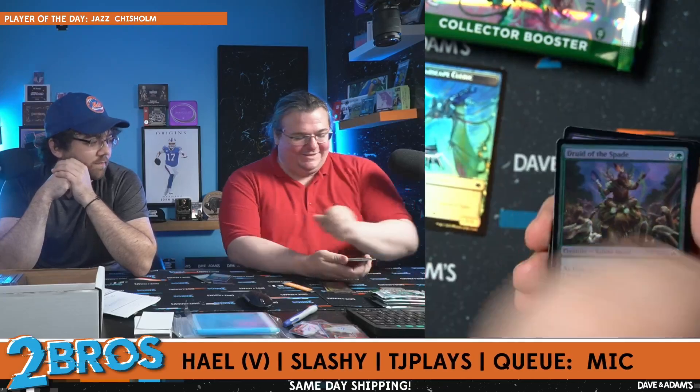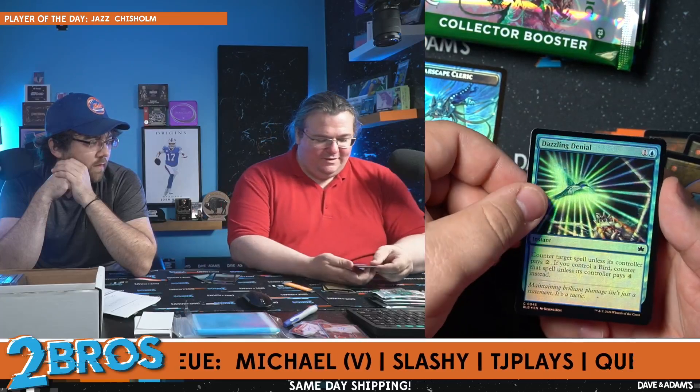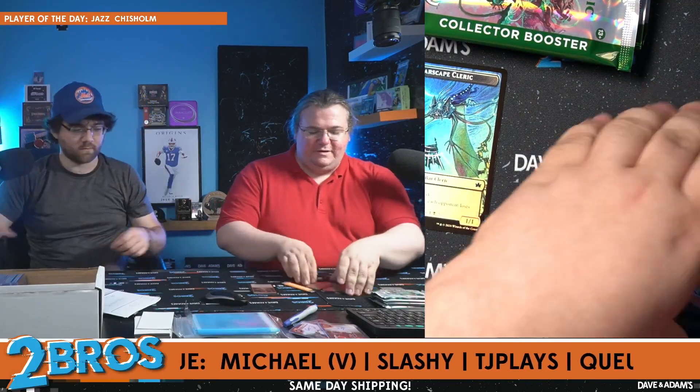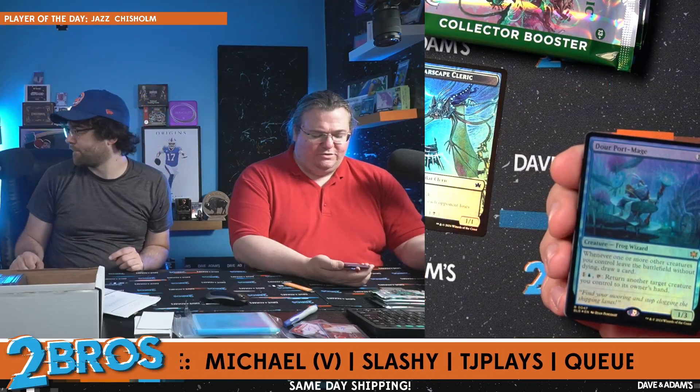Otterball Antics — that's just fun. Druid of the Spade. Crops Berry Cultivation. Dazzling Denial, Conduct Electricity. First rare: Door Pact Mage — a frog wizard. Whenever one or more creatures you control leave the battlefield without dying, draw a card. This could be fun, especially if you use a lot of things that exile them and return stuff. The frogs have a bounce theme in this set as well. If they've got a bouncing feature, oh, this is gonna get really really good.